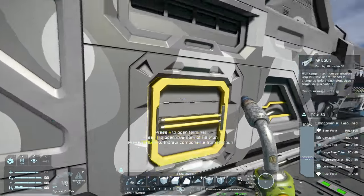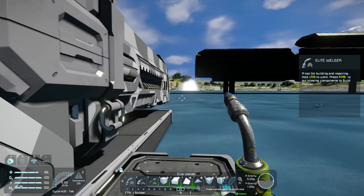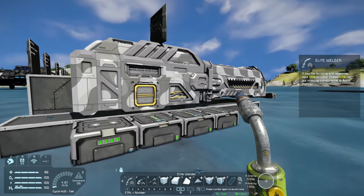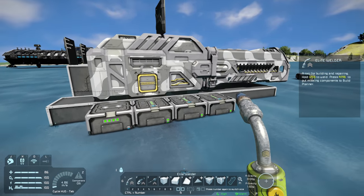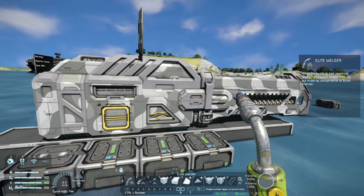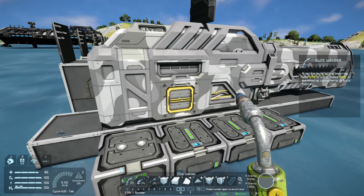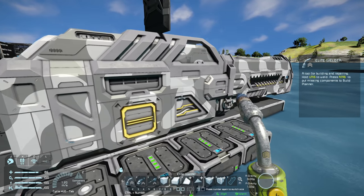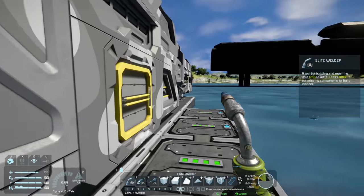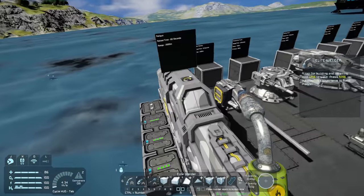The railgun turret is capable of shooting a projectile at a range of two kilometers, and the reload time is 60 seconds. Let's fire a shell — absolutely amazing animation. One thing to point out: if you do not have enough power to fully power this turret it will take longer to reload. For example, with only one battery putting out 12 megawatts it would take three minutes to reload. You really need at least 38 megawatts input to make it most efficient.